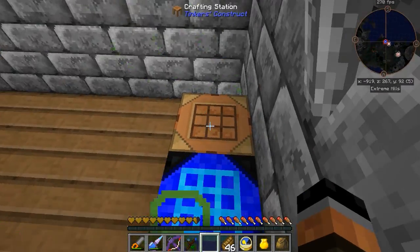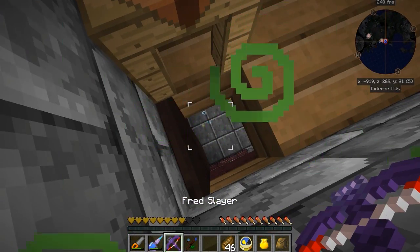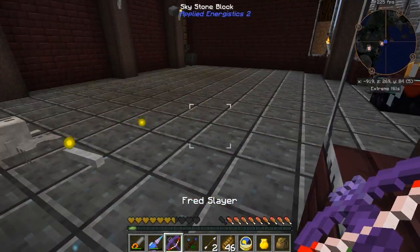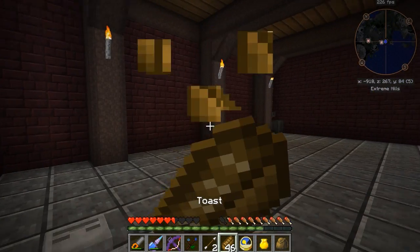Your stupid splash potion hit me all the way up here. You know what, that's what you get - one shot by my bow. Where's your friend at? Get out of here - this is my place. I need to light this area up badly.